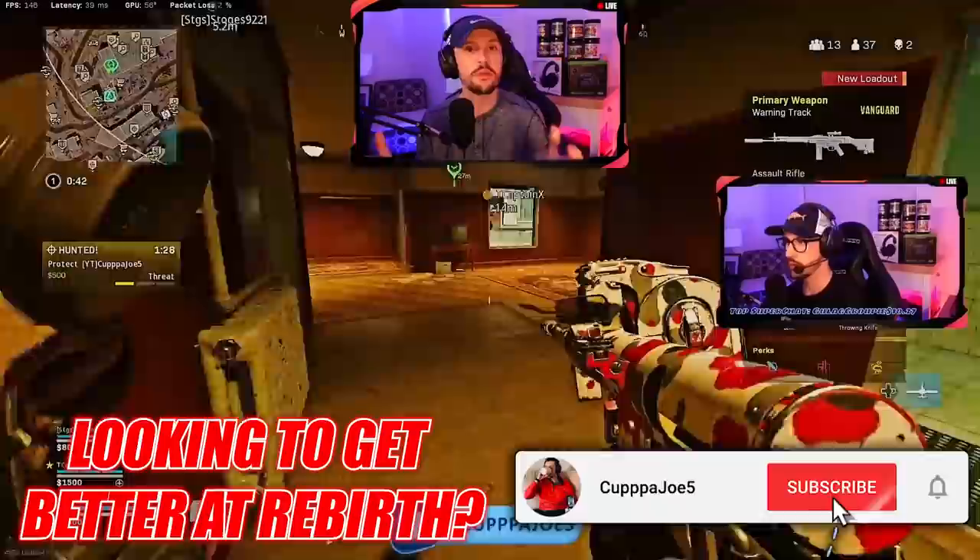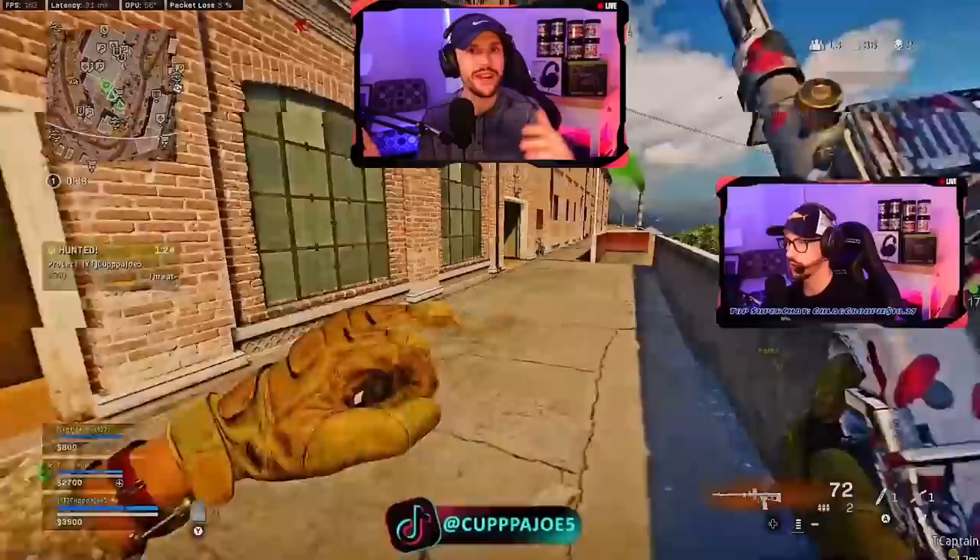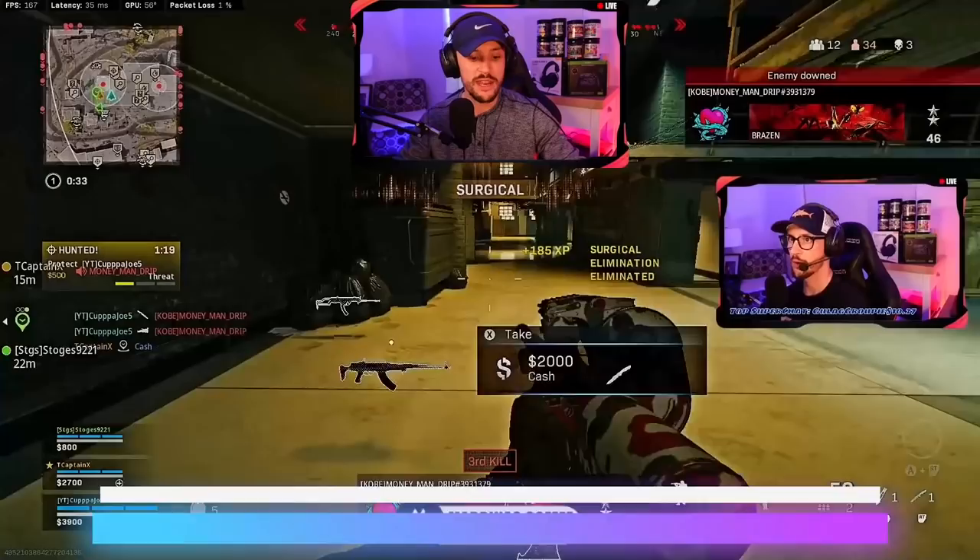We're starting this game off grabbing loadout, and we're going to be paying attention to those five things and how they play out throughout this gameplay, allowing me to constantly have information. We notice one around the corner — pretty easy kill. I know that person's right there based on the minimap.